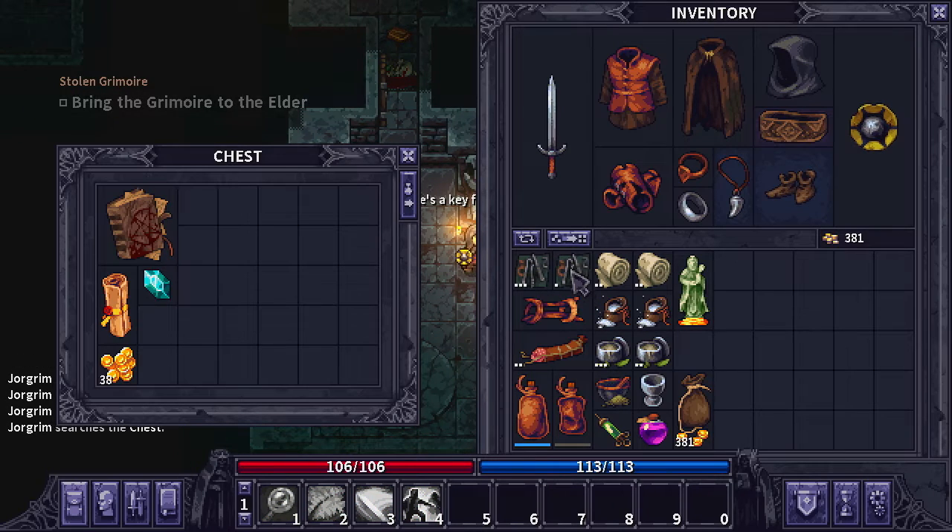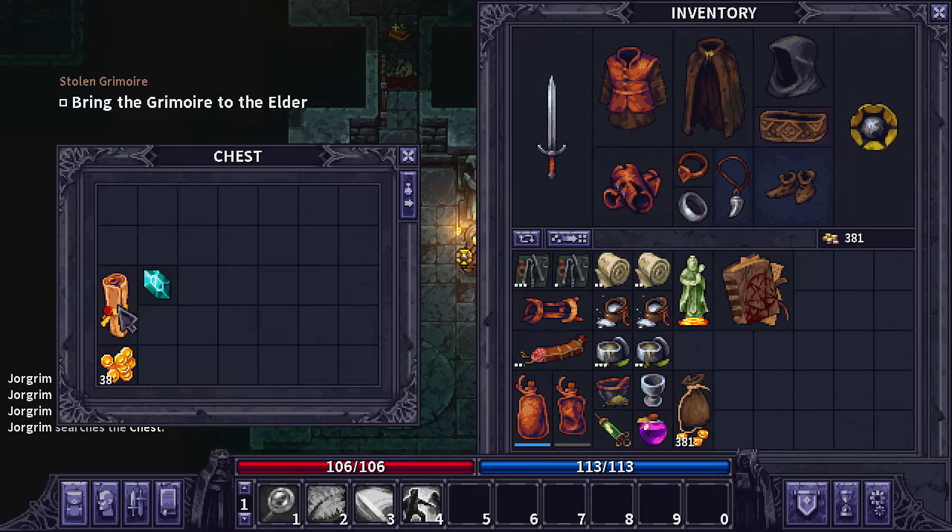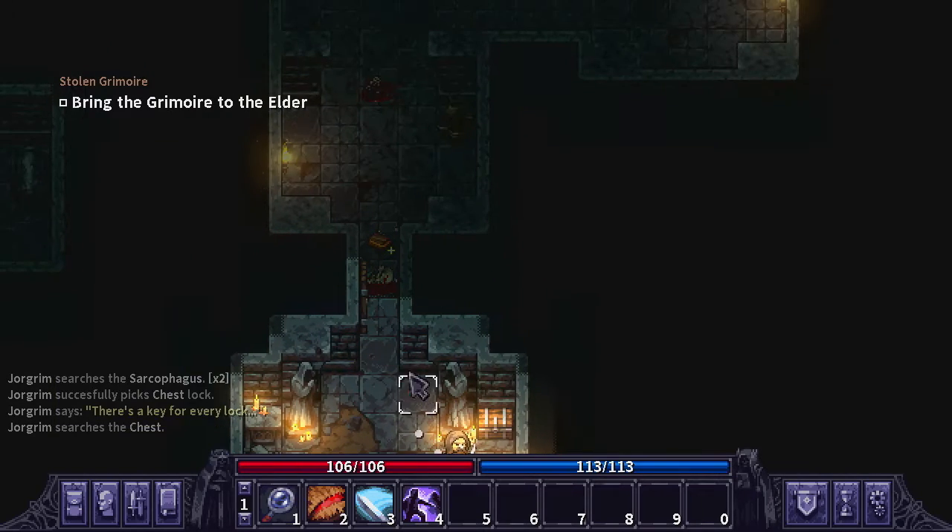If we end up breaking our picks I don't know if we're able to attack the chest. I don't think we'll be able to. That doesn't really make a whole lot of sense if we are, but if we can that's great. If not, it is what it is.